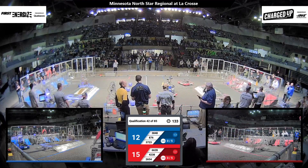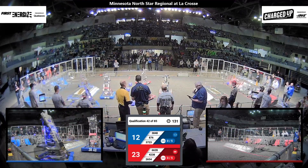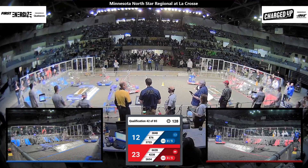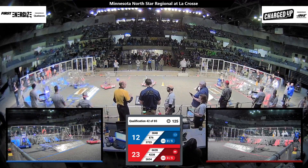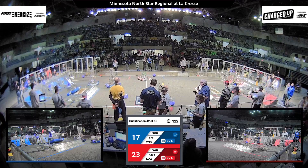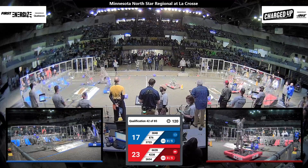Drivers take control of the robots. 38-48, that is the Bots in Shining Armor. They have a cube aboard. Tech Knights placing a cube in the low part of the grid. Thunder Robotics with another cube — two cubes so far. They're up and over the charge station.